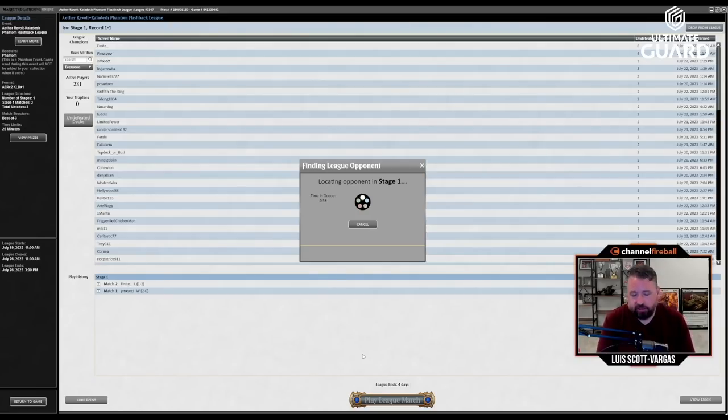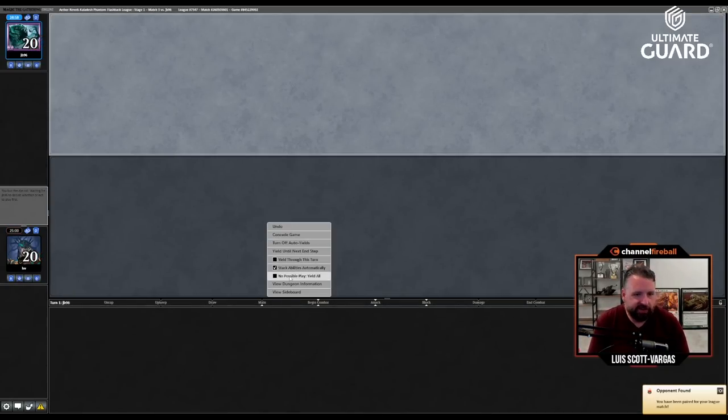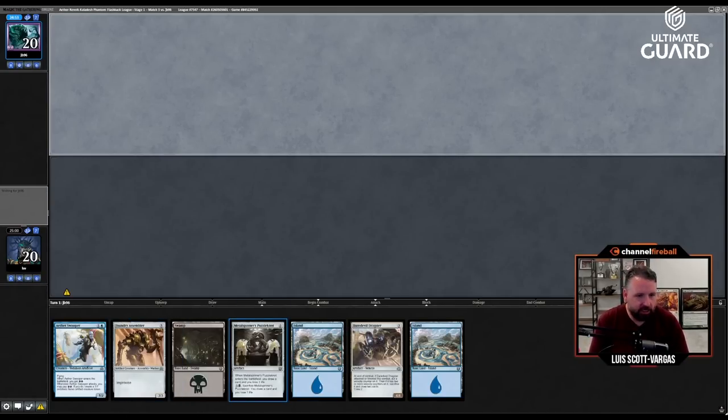The main thing I could have done differently game three was not attack with the Aether Swooper and just wait a turn, or just play the two-three for four which is such a waste too. If I had done that I'd be able to Confiscation Coup the Angel, though I don't also know that would have won me the game. Who knows.